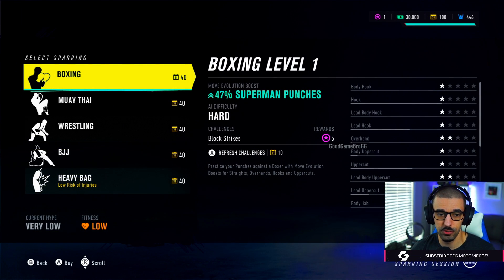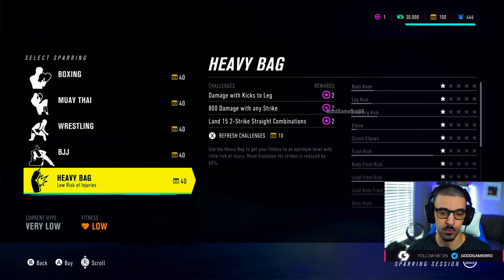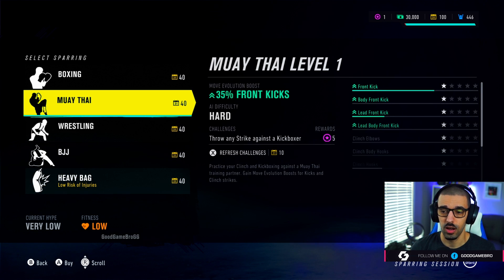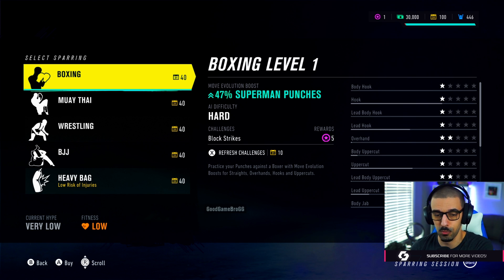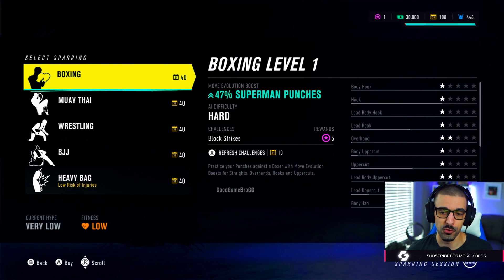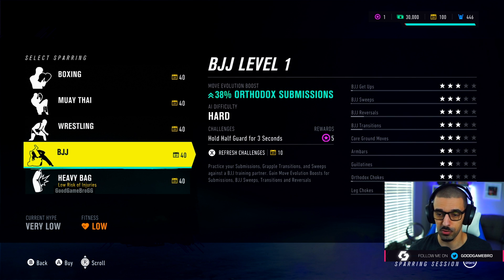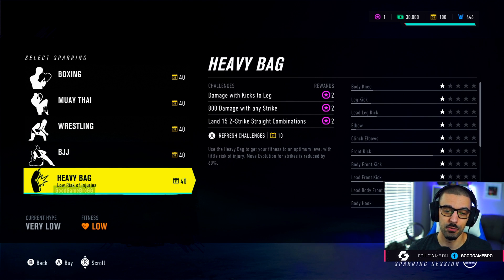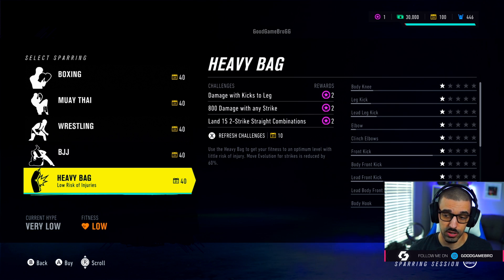When you do sparring, they've changed that as well. Basically you go in and have boxing, Muay Thai, wrestling, Brazilian Jiu-Jitsu, or heavy bag. Heavy bag gives you a low risk of injury. You can see what the rewards are for each one. You can also refresh your challenges — that gives you 10 points — so if there's a certain drill you don't like, refresh and try to get a different one, though there's no guarantee. There's also a move evolution boost: for boxing, Superman punches go up 47%; front kicks at 35% for Muay Thai; wrestling get-ups 43%; Brazilian Jiu-Jitsu orthodox submissions 38%; and heavy bag gives damage bonuses to kicks and strikes.